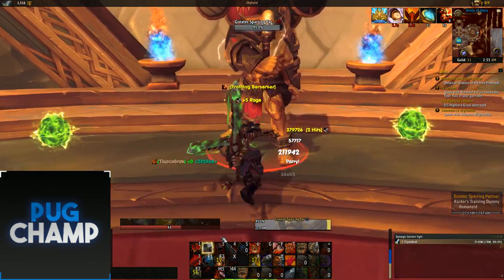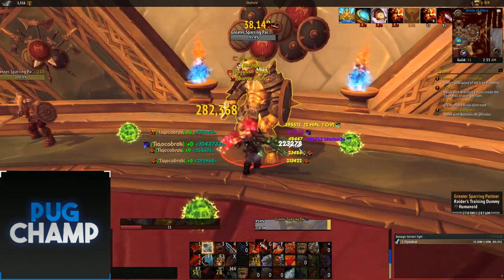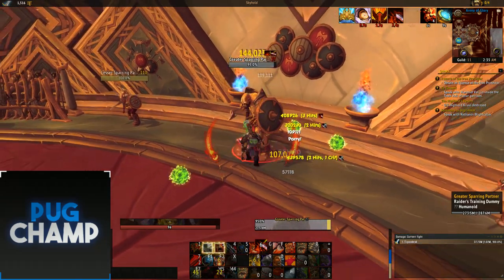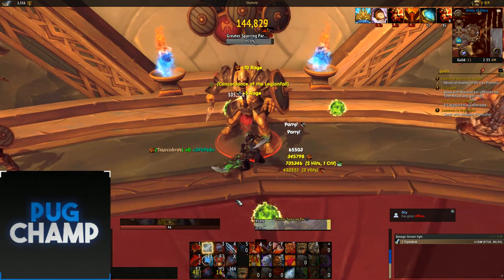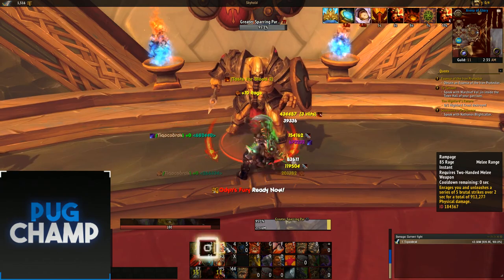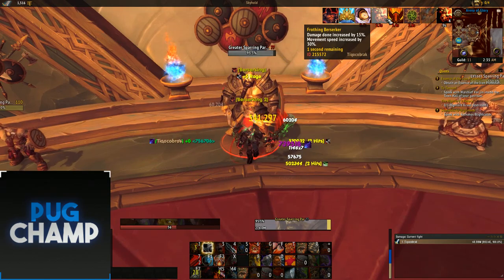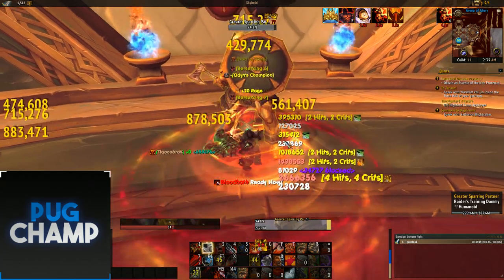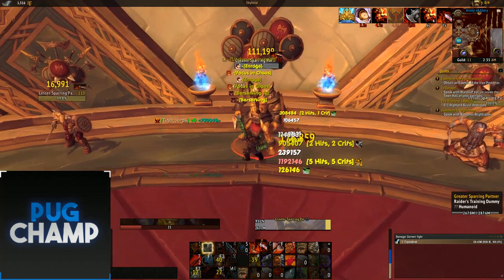Use Raging Blow when it's up since it generates a lot of rage. When you hit 100 rage, use Bloodbath then Rampage so the target is bleeding for a lot. Keep using Raging Blow while it's available, then get back to 100 rage and Rampage again. If Battlecry is available before your Frothing Berserker drops, use Battlecry to get Frothing Berserker and increase your DPS. Use Bloodbath on cooldown and Odin's Fury as available.